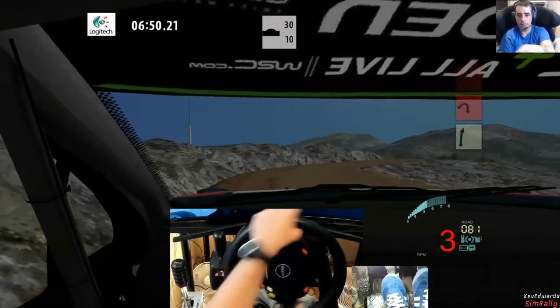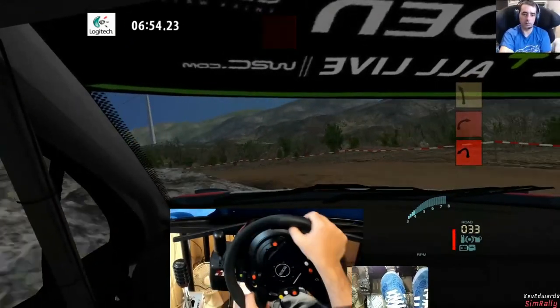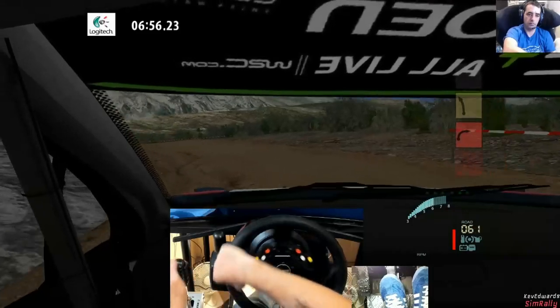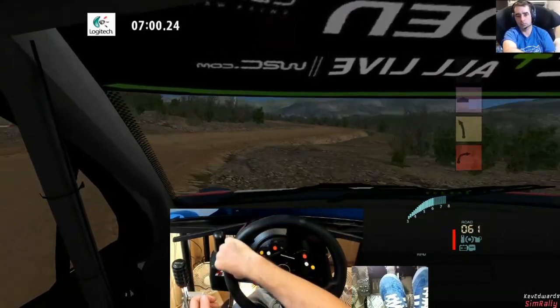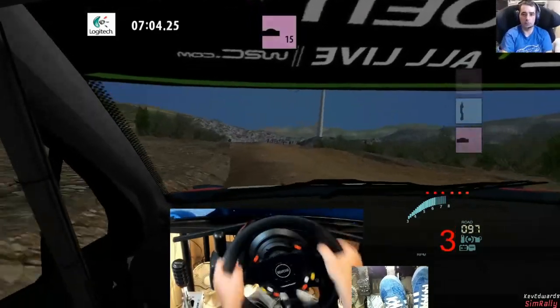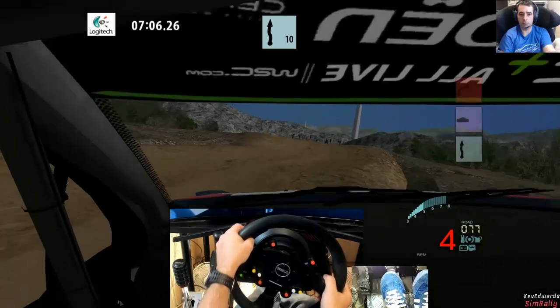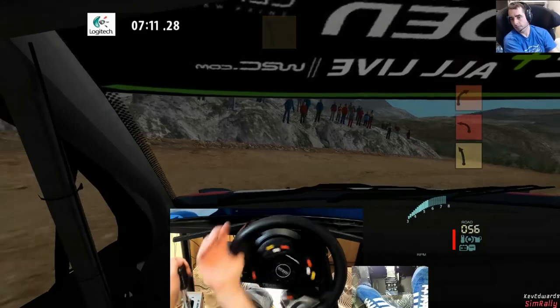Heavy right, tightens very badly. Slight left, over crest 40. Five right plus, into early. Heavy left 50. 50 right far block. Into watch four left 50. Jump okay, narrow jump and left into watch.